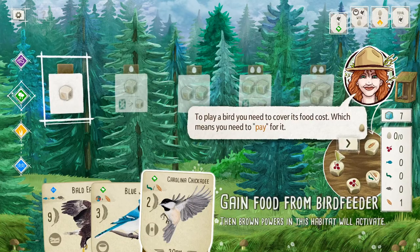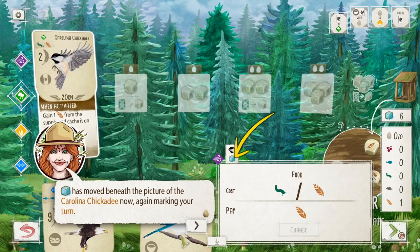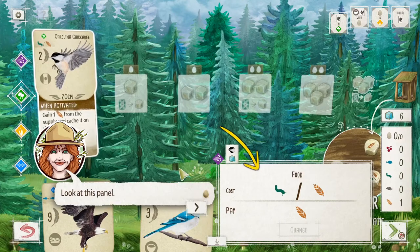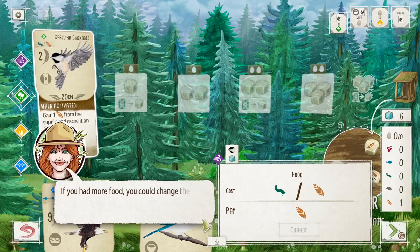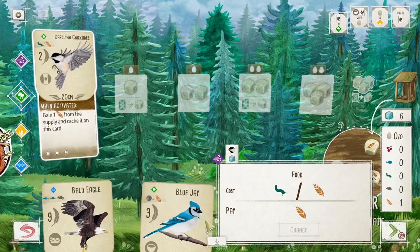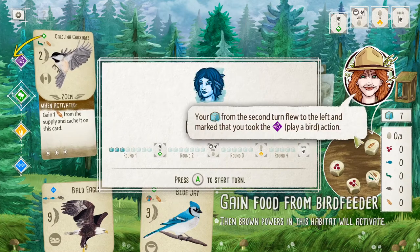To play a bird, you need to cover its food cost — pay for it. Play it by clicking on it. Underneath its picture, indicating this is the action I will take. On the left it's a reminder that the action I chose is the play-a-bird action. This panel shows the cost of the bird — the same cost printed on the card — and a suggested payment. I will confirm this action. I have played the Carolina Chickadee. My dice went over to the left.